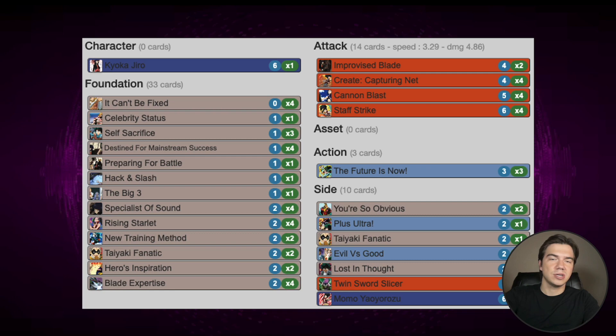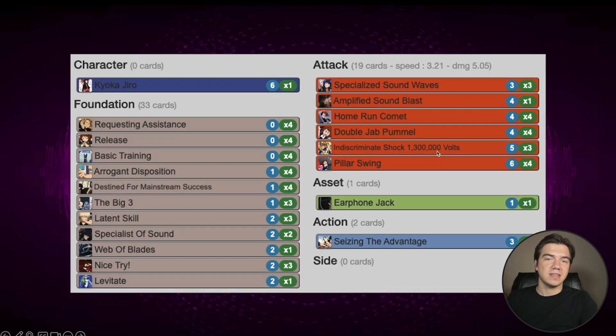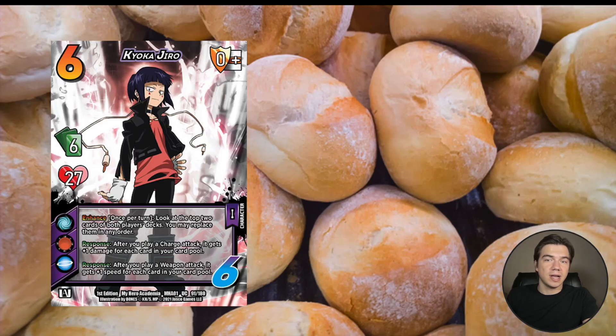I don't think it was all just because Jiro feels kind of bland and stale. I think it's also that Jiro had a bad Mirio matchup, especially Cannon Blast Jiro, where Mirio can just zero out something. And even Air Jiro — Mirio's playing tons of Capture Evildoers and he's going to be stealing your momentum, and then you can't do the Sound Waves chain thing you want to do. So there was a bad matchup there, and we did expect tons of Mirio to be out there. But overall, what really happened is people just didn't want to play Jiro when they had the option of playing Overhaul, Mirio, or Amajiki — these new characters that were really putting up results.